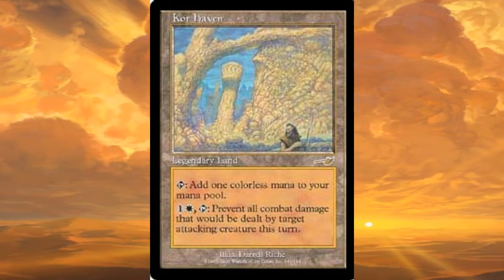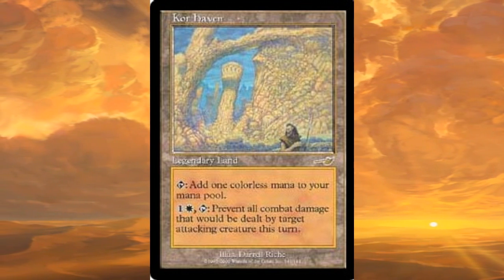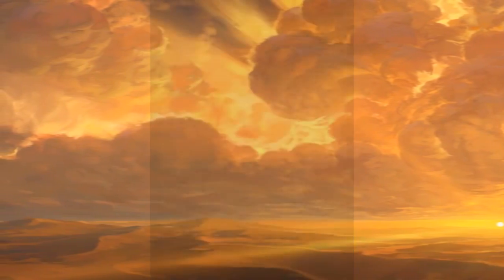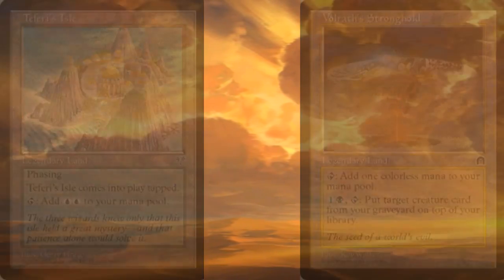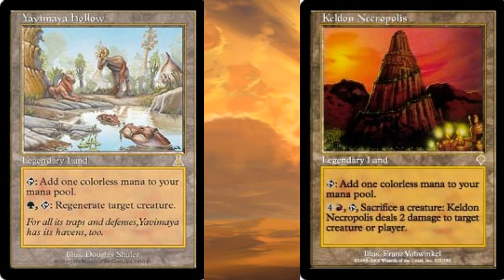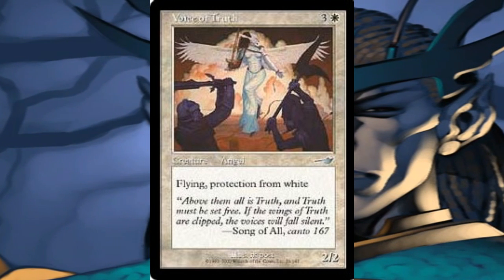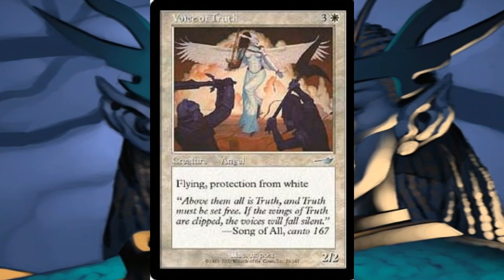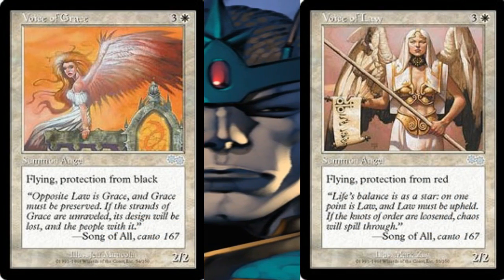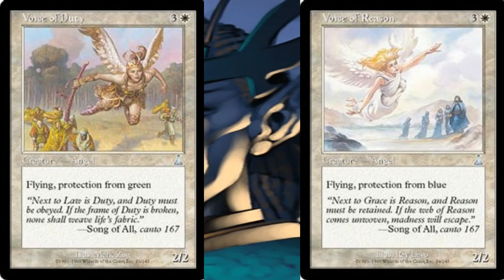There were also 2 Mega Mega Cycles, or cycles that contained cards across multiple sets and blocks. There was the card Core Haven, which was the 4th card of the Legendary Land Mega Mega Cycle, with the other cards being Teferi's Isle, Valrass Stronghold, Gali Maya Hollow, along with Keldin Necropolis being released later on. The other Mega Mega Cycle were the Voices, with the Voice of Truth being the last of this cycle. These were white uncommon angels that had a different color protection, accompanied by Voice of Grace and Voice of Law from Urza Saga, and Voice of Duty and Voice of Reason from Urza's Destiny.